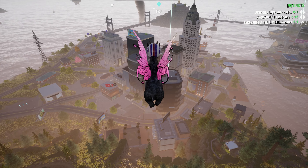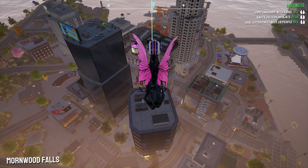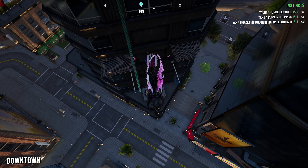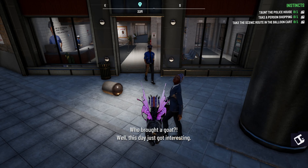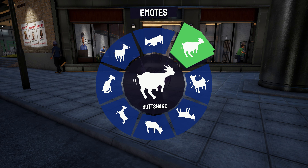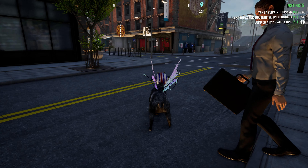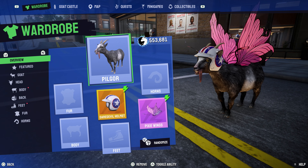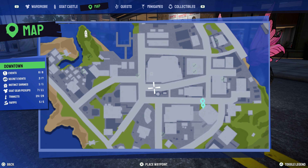First of all we're going to head to the top of Windtop. We're heading to the police station. I'm not sure whether you need to be a certain distance away, but I'm going to do emotes and butt shake. There we go, so we have that one.